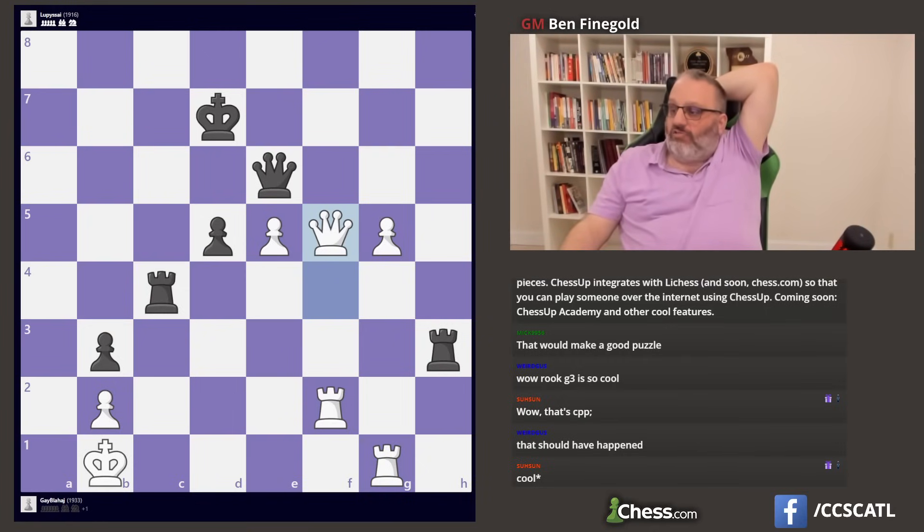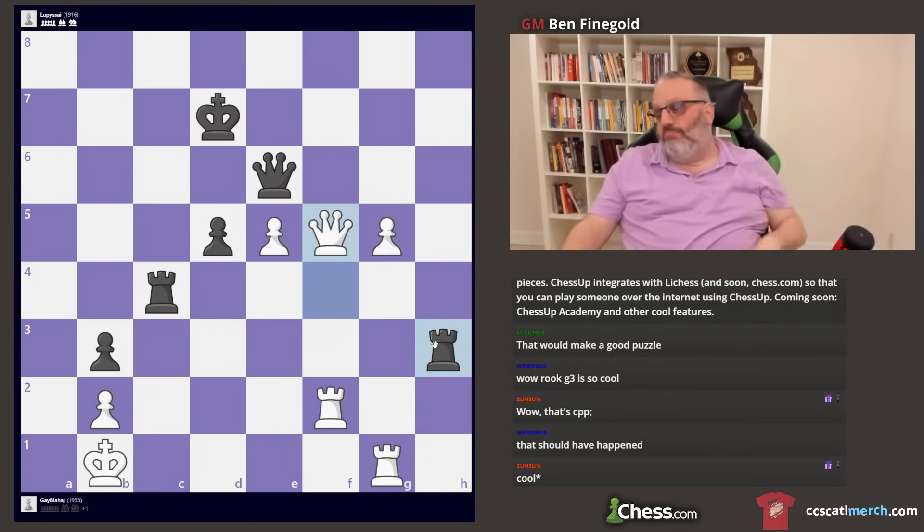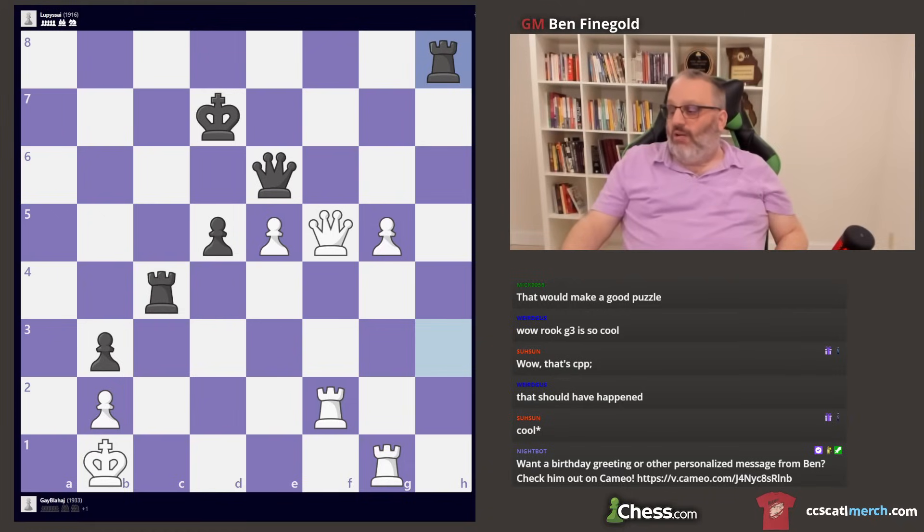There are three moves to draw: queen takes, rook c6, and my favorite — rook g4. Rook g4 is funny, taking advantage of the back rank. After rook h8, white's better again. Okay, now it's just a draw again — a drawn endgame.